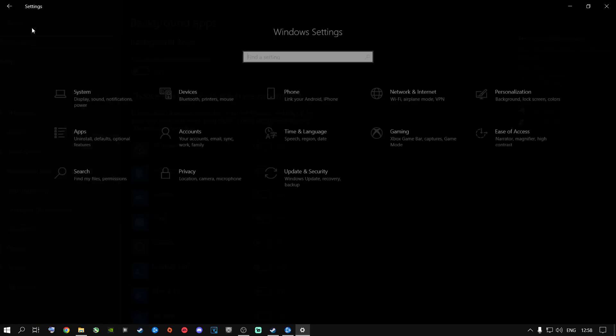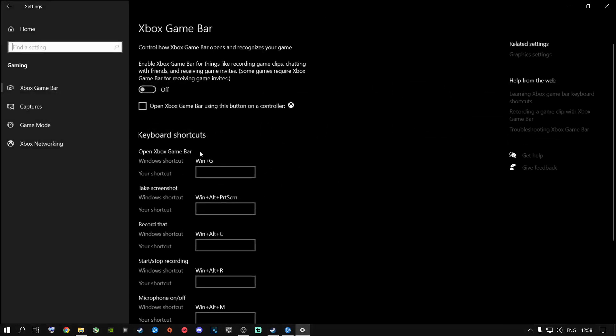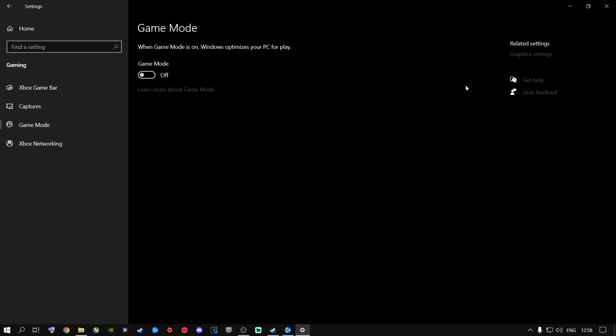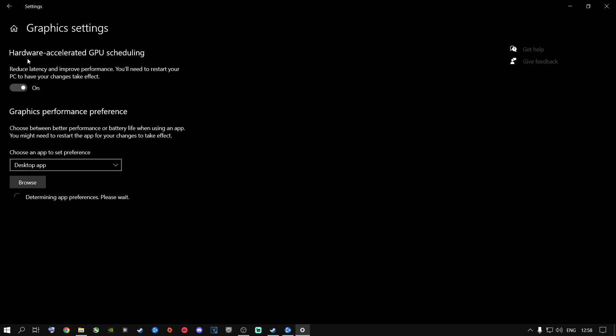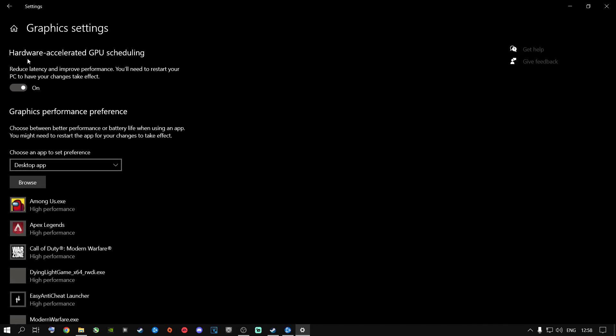Once you're done, click the home button, go to Gaming, then Game Mode, and then go to Graphic Settings. From here, I highly recommend you go to Hardware Accelerated GPU Scheduling and turn this on. I know a lot of people don't have this option — don't worry about that. But if you do have this option, I highly recommend you go ahead and turn it on.